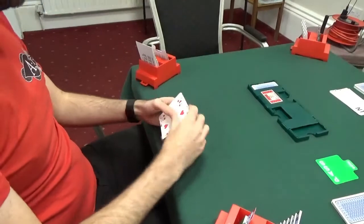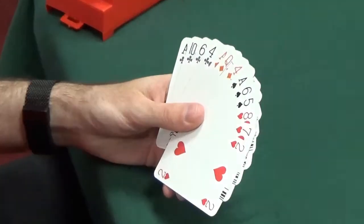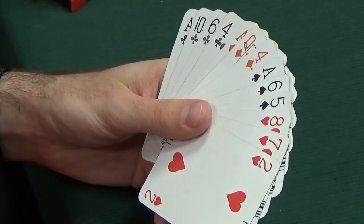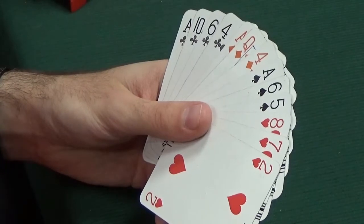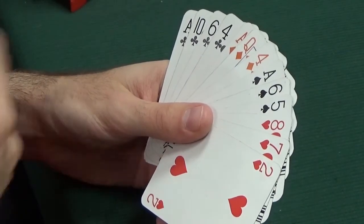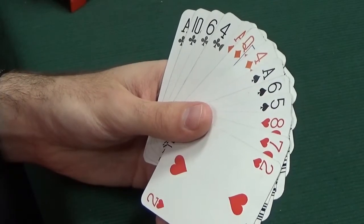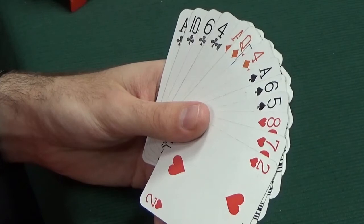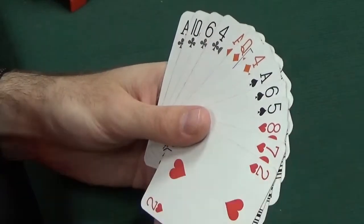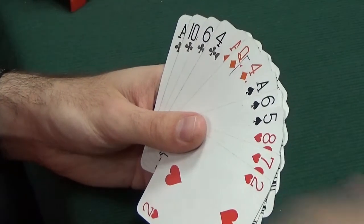West responding to one no-trump has 14 points and a completely balanced hand, perfectly flat 4-3-3-3. We've got no interest in a major. If we had four cards in a major or more, we would be doing some kind of Stayman or transfer. With 4-3-3-3 and no major at all, it's quite a straightforward bid. We've got enough for game - 12-14 over there plus 14 here is at least 26 between the two hands. So we bid game: three no-trumps.